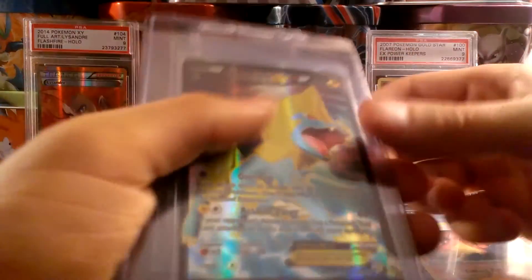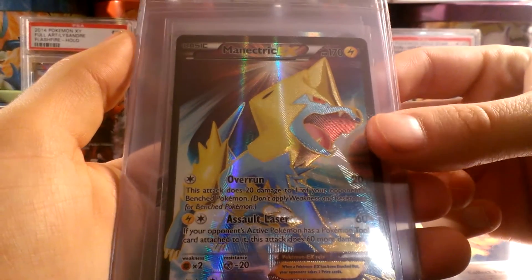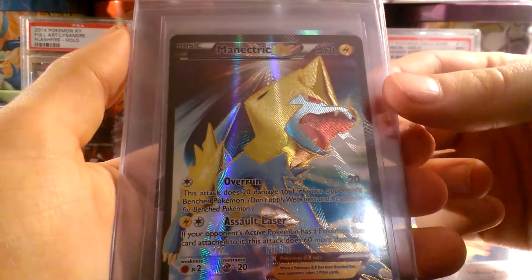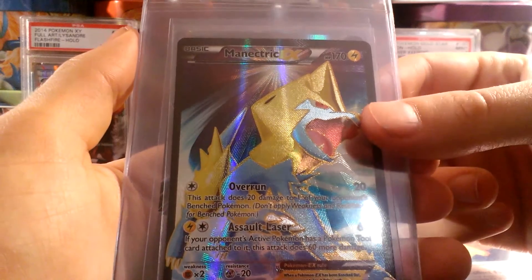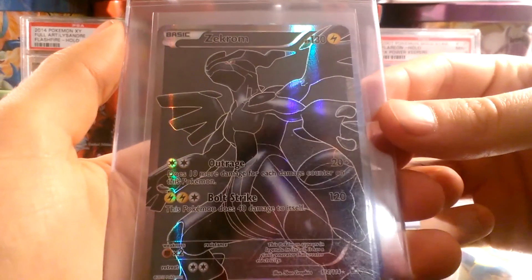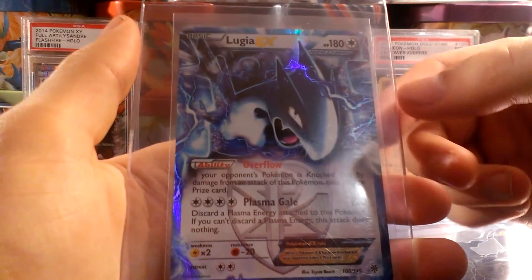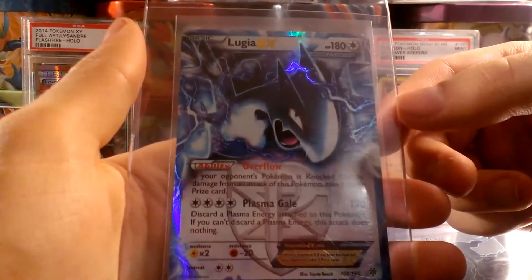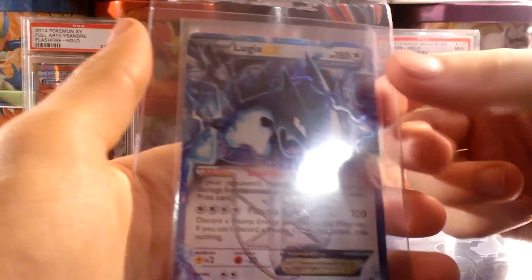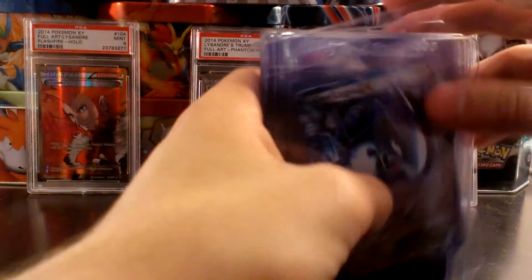Just a few more cards here. Manectric EX — very nice. I have one Full Art from Phantom Forces that's a 10; the other one, let's not talk about it. Manectric EX again. Full Art Zekrom, which is absolutely fantastic — pulled this myself, really hoping for a 10 as it's, well, perfect. And Lugia EX — this one's off-center, but it was just so nice that I couldn't help pop it in a card saver and at least consider getting it graded. So, that's my sort of to-be-graded collection.